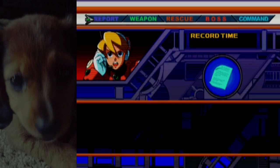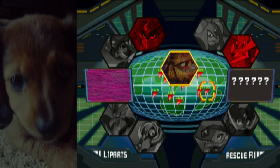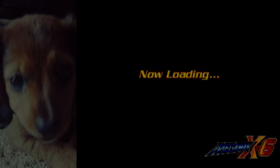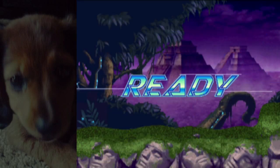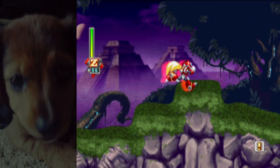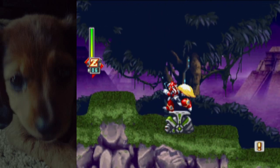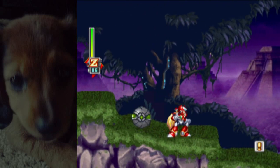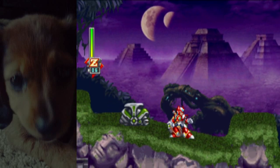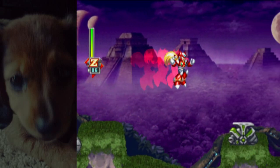You can also get Ensuizan invincibility in other areas. An easier area to do it in would be Commander Yammark's stage. This is much easier. All you need to do is stand on top of an object and Ensuizan. This bug — I'll show you what happens — it does that when you attack it. So if you stand on top of it and Ensuizan, you'll fall through it and then become invincible.